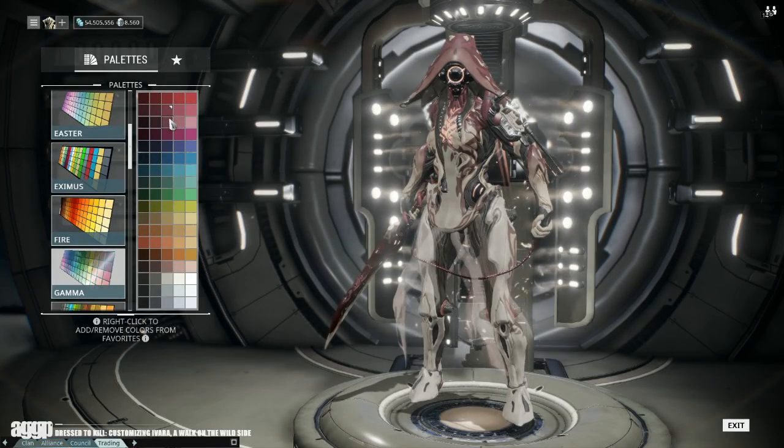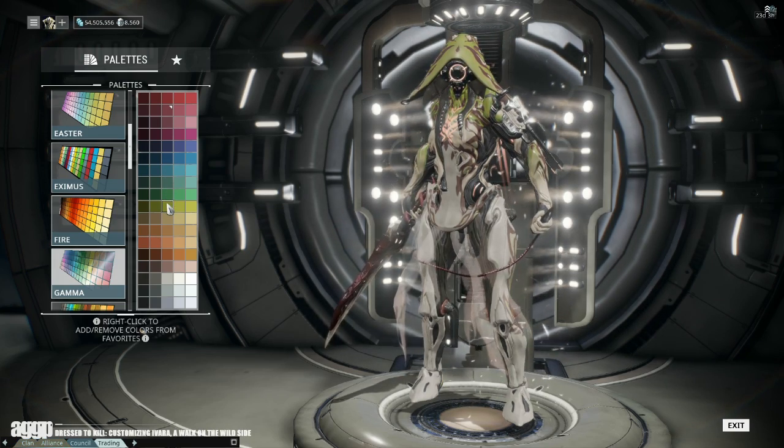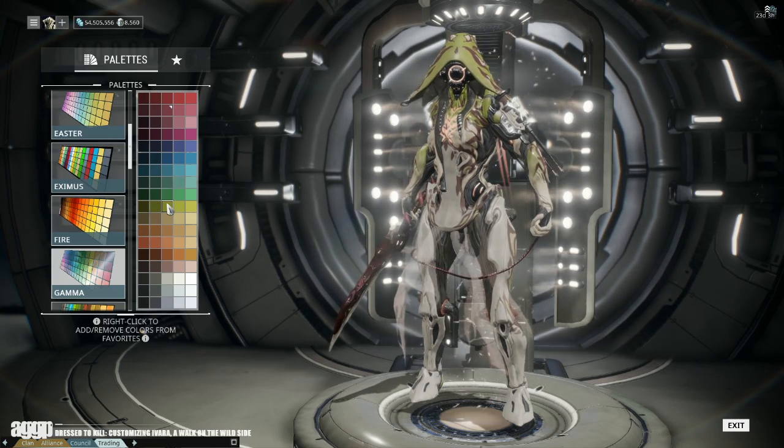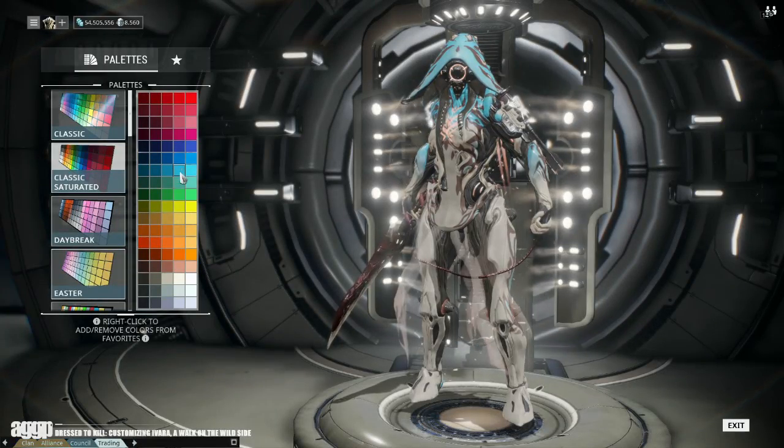Her secondary color — the hood — should always act as an accent tone to her base, as it dictates the gradients on her upper body, the top of her forearms, and fills in the patterns on her thighs. Keep in mind that this blends with her tertiary color, so you need to play around with both of them to see where your overall look ends up. This is where you can take some risks — if you're working with a lighter base, I'd personally stick to gem tones, though for the daring, some mid-tone brights look quite fantastic.